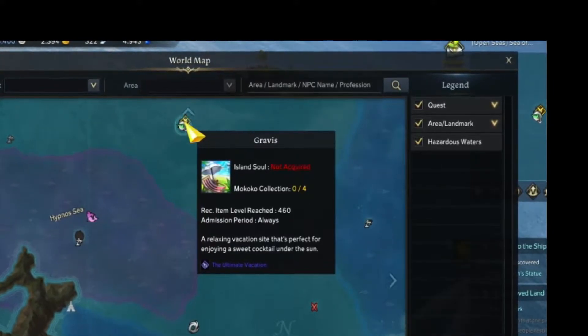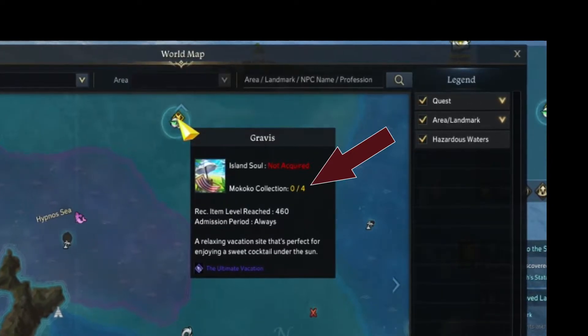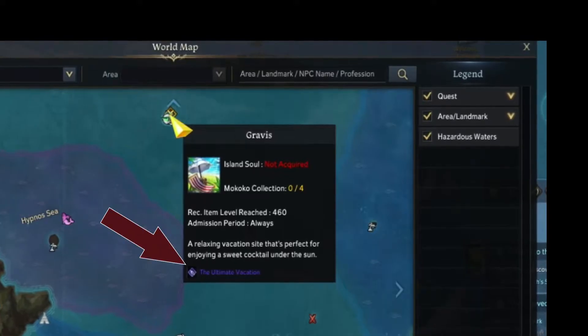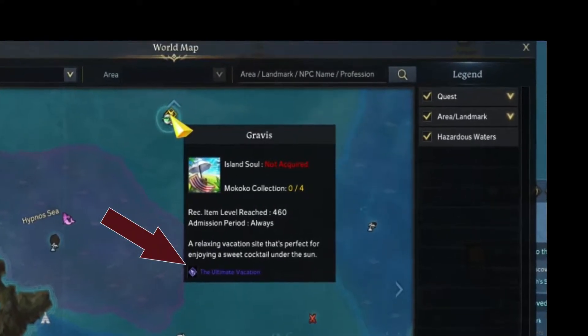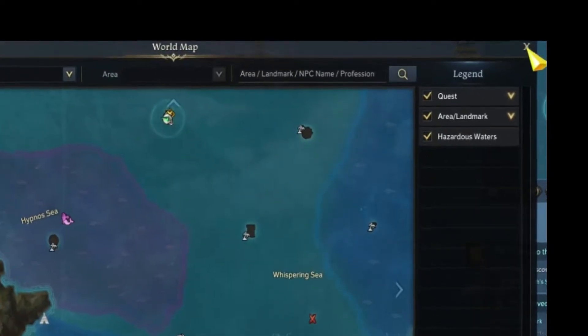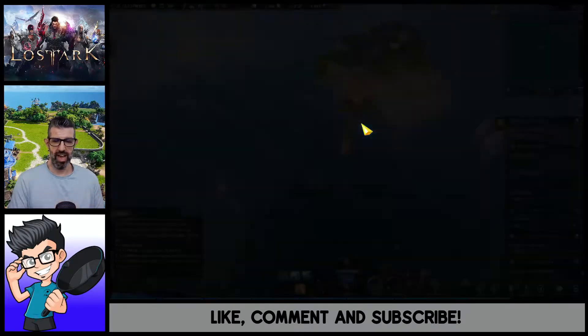This also lets you know how many Mococo seeds are on this island — we need to get four. It also shows you the Ultimate Vacation, which is the main mission on the island. So let's go ahead and dock up and get into the action.